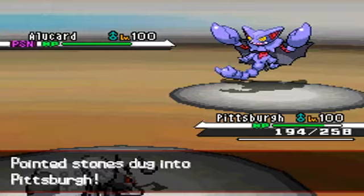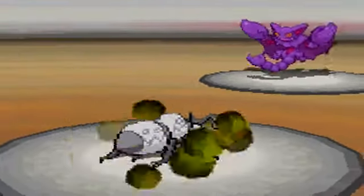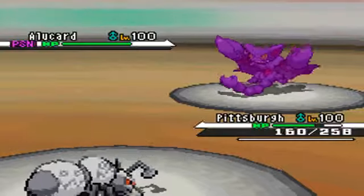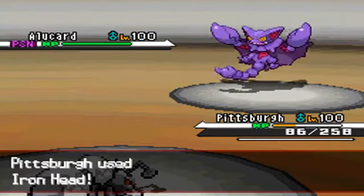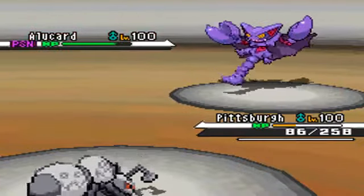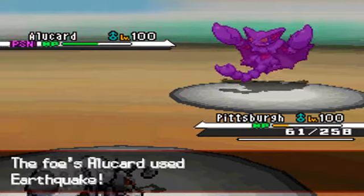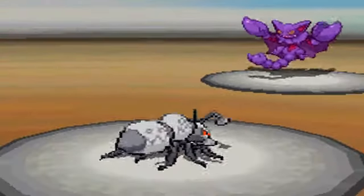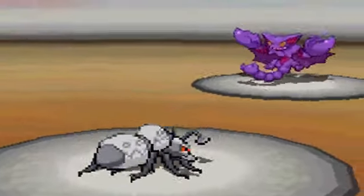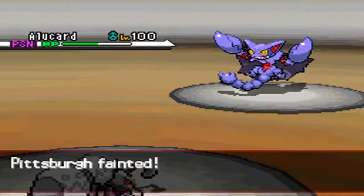I switch out to my Durant, Pittsburgh, hoping he would go for Swords Dance or something, but he goes straight for the Earthquake, which does a heavy amount of damage. I went for Iron Head and did a considerable amount — I thought it would be like 25% — but it's a strong move. He uses Earthquake to finish me off.